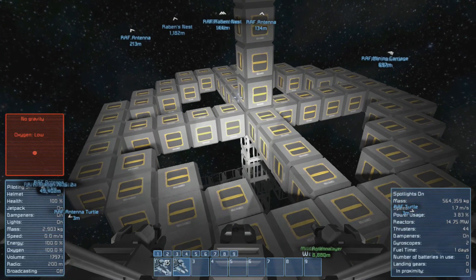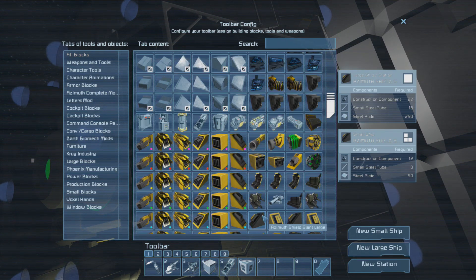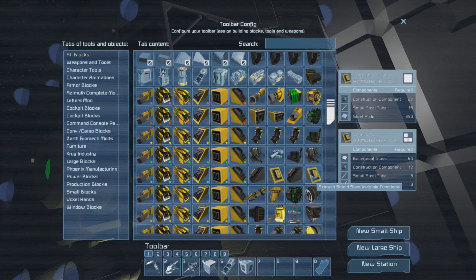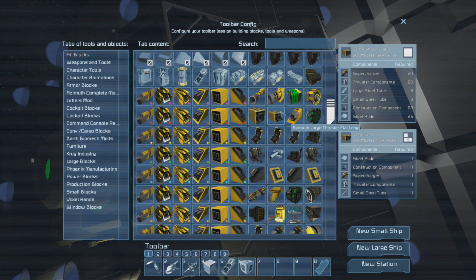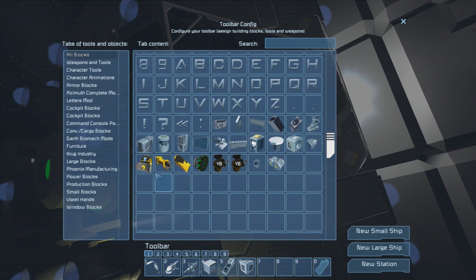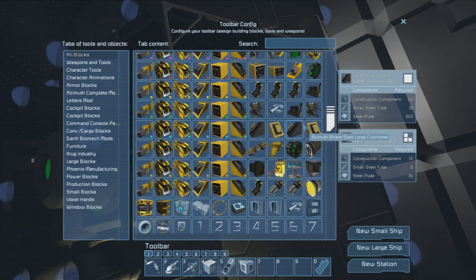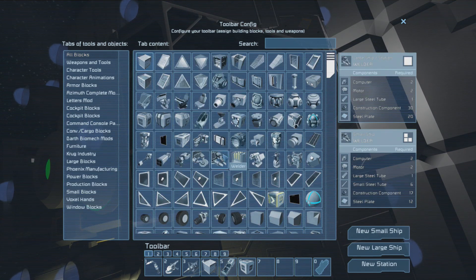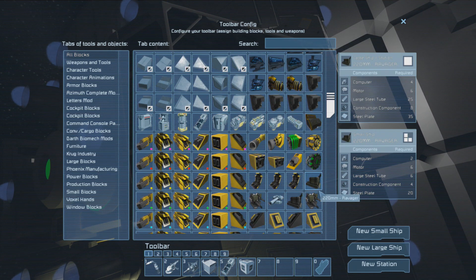He also uses a lot of mods, and he's using the azimuth laser welders. Let me take a look if I have them in here. This is the big azimuth pack so I have the shields, some weapons, batteries — but I don't have something like that.